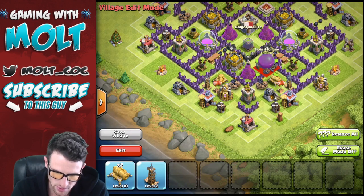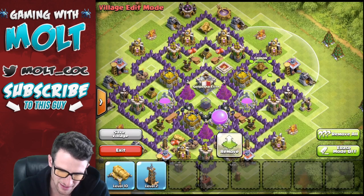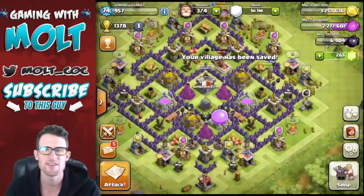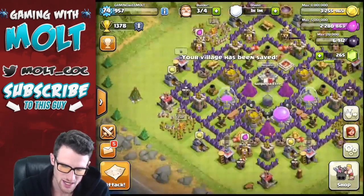We're gonna bring in an elixir storage and put that right there. Then our last two cannons, and last but not least our Tesla. So we're gonna go ahead and save that village right there.